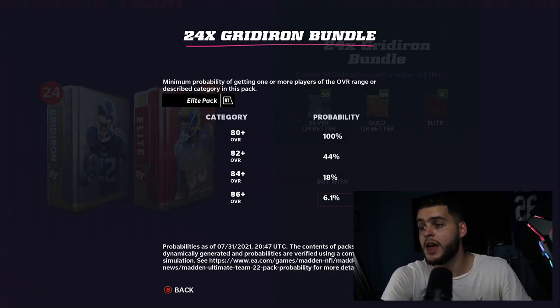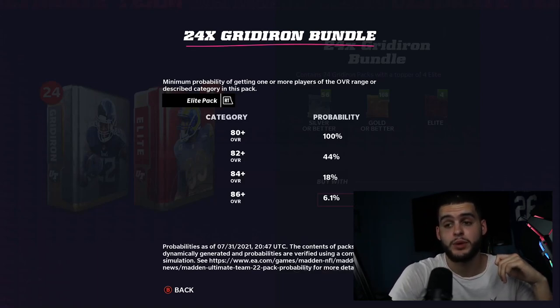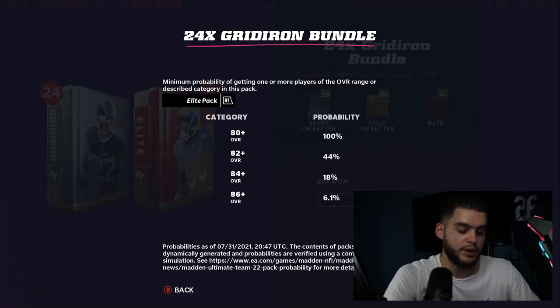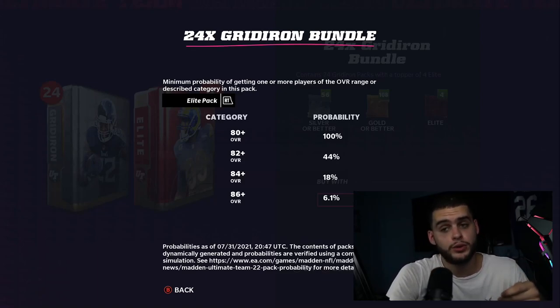The elite packs in the Gridiron Bundle are 80-plus at 100%, so that's good — you get four elite packs out of it. 82-plus is at 44%, almost a 50% chance to pull a decent low elite. About a 20% chance to get an 84-plus, so across those four packs you'll probably pull one decent elite on average. 86-plus is pretty rare at 6.1%, making it hard to hit with only four packs. Still, the Gridiron Bundle is the most widely bought day-one bundle in Madden history.